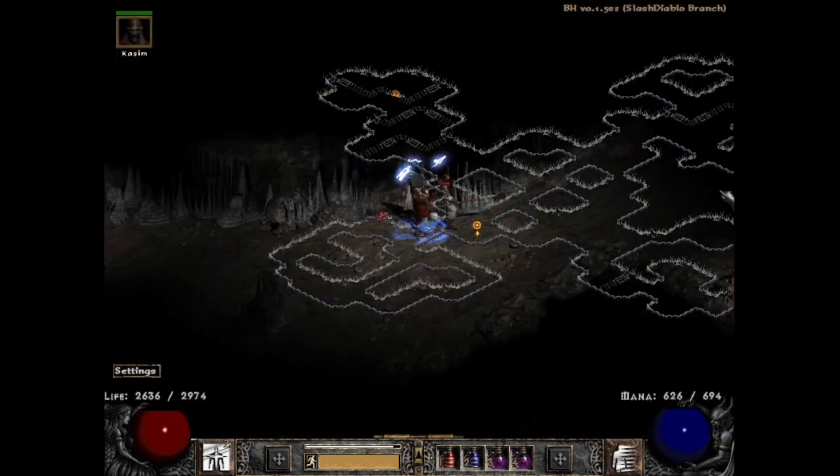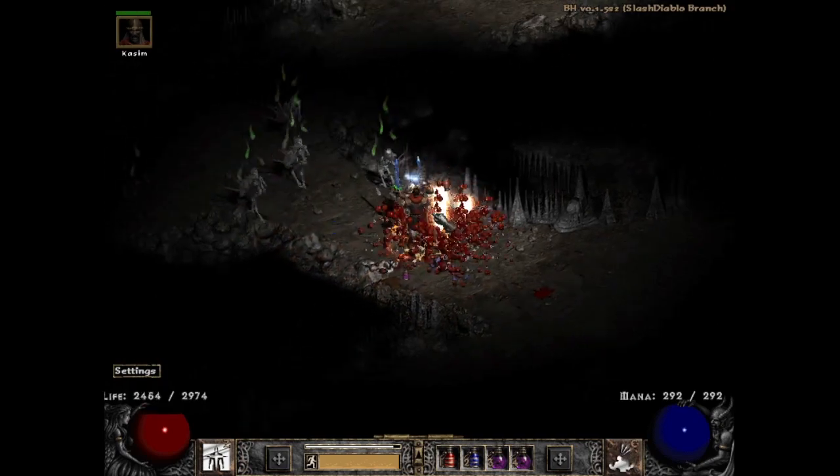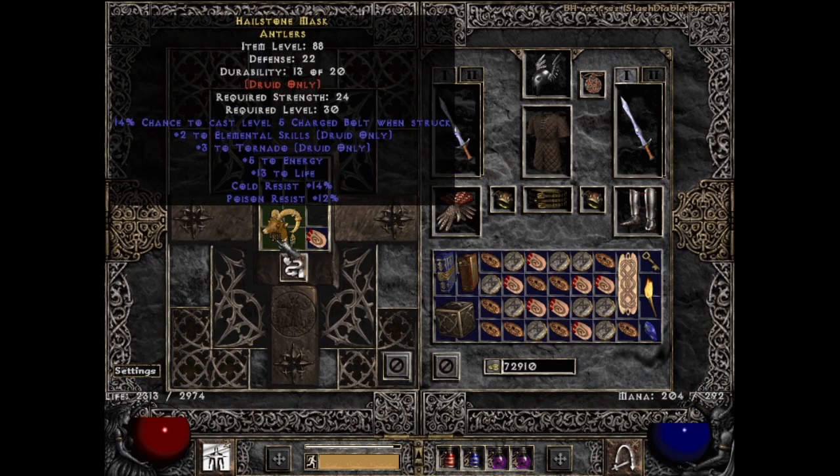The next drop was the opposite of nothing special. When we start out in our Diablo 2 journeys there are certain rares everyone dreams of finding, and this is one of them — rare antlers with plus 5 to Nado. Albeit some of the worst rare antlers with plus 5 to Nado out there: plus 2 to elemental skills instead of druid skills, low rolls on both energy and life, and dual res of the completely wrong elements. But I cannot lie — I was jumping with joy when I found these because I plan to do MF runs with the druid next.